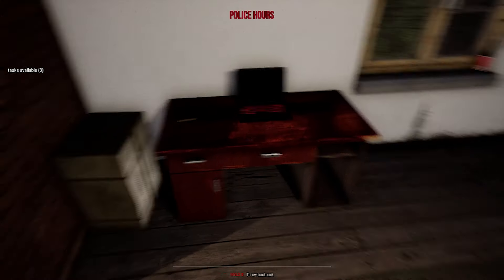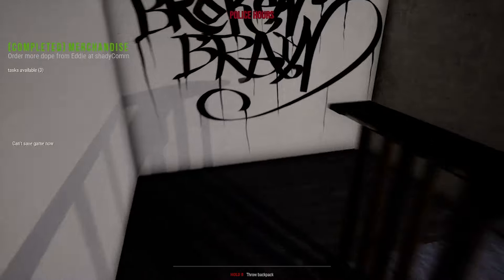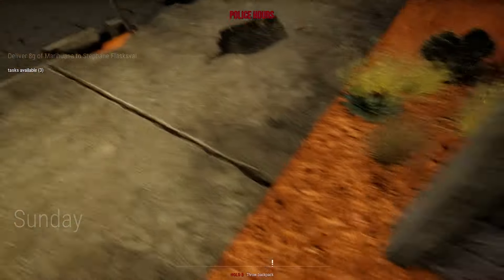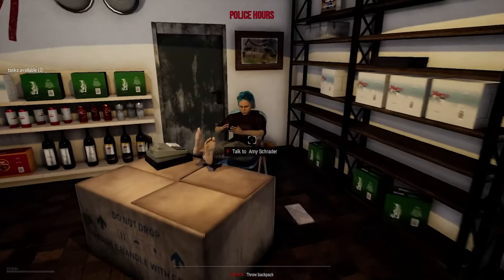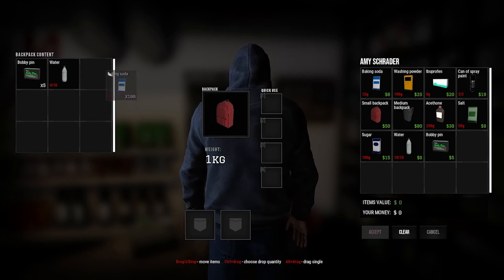Nobody else wants any just yet. Order delivery may take some time depending on how large the package is — remember to always plan ahead. You can wait by hitting T and opening the wait dialogue. Let's just go for it. We ordered it, let's go to the gas station while we wait. New delivery — we got to deliver it so we're fine. Gas station time — hello. What do you need? I want to buy something. Baking soda, washing powder, ibuprofen, salt, isotocin, sugar, water, body pens.